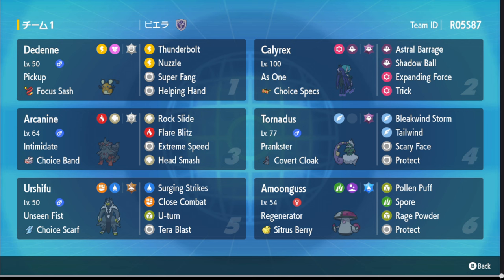Urshifu has Choice Scarf with Surging Strikes, Close Combat, U-turn, and Tera Blast Ground, which is really interesting — I'm guessing it's for Miraidon, since Urshifu should be able to outspeed it with the scarf. Then there's just a Moonblast user to round it out — the Grass/Fire/Water core with Pollen Puff, Rage Powder, and Protect. If you want to try the team, the PokePaste and rental will be in the description.